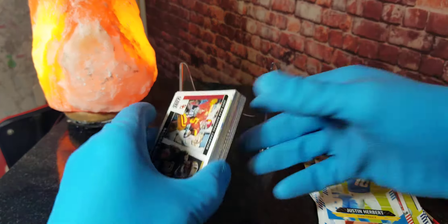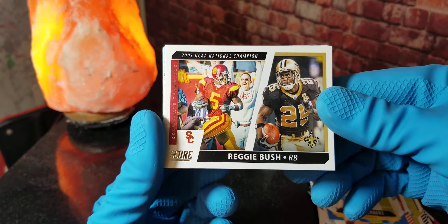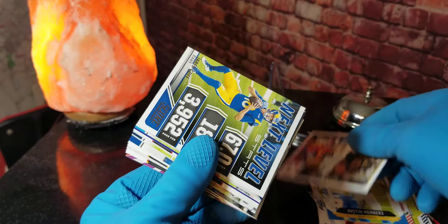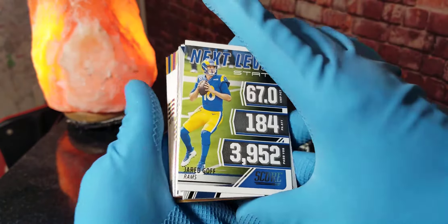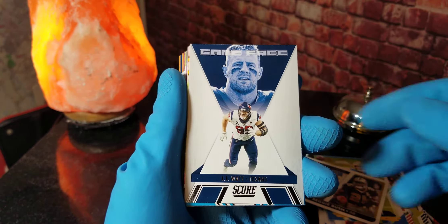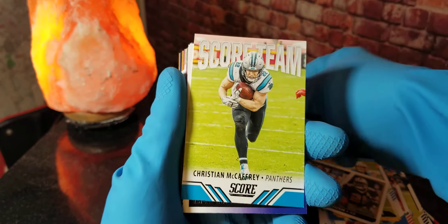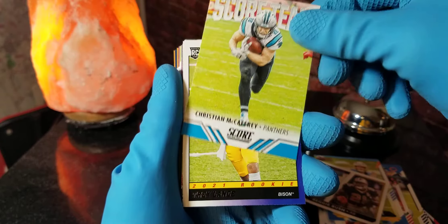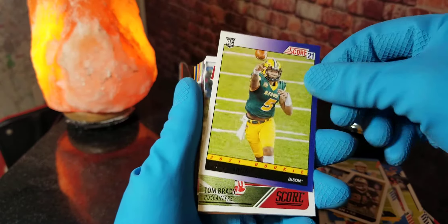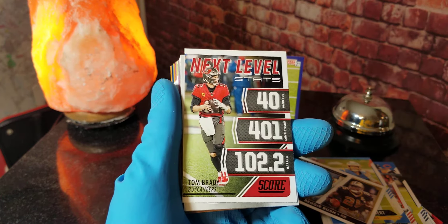Here is the rest of it — let's keep going, I want that rookie card. We got Reggie Bush national champion card, that's pretty cool. A next level stats of Jared Goff, a game face of JJ Watt, Christian McCaffrey. We got a Trey Lance rookie card — that's pretty cool, we'll stick that over there. First kind of decent rookie.